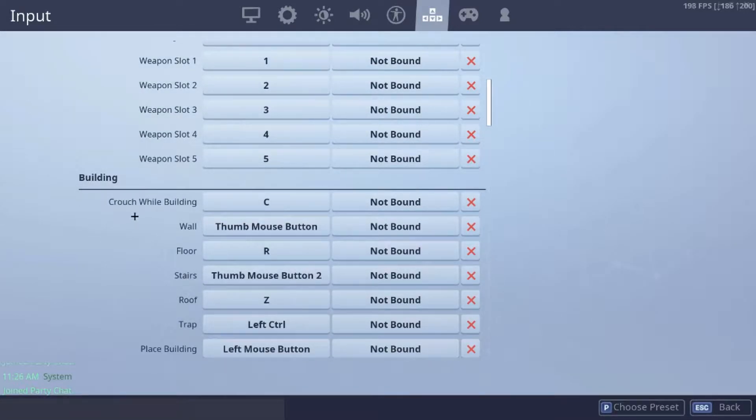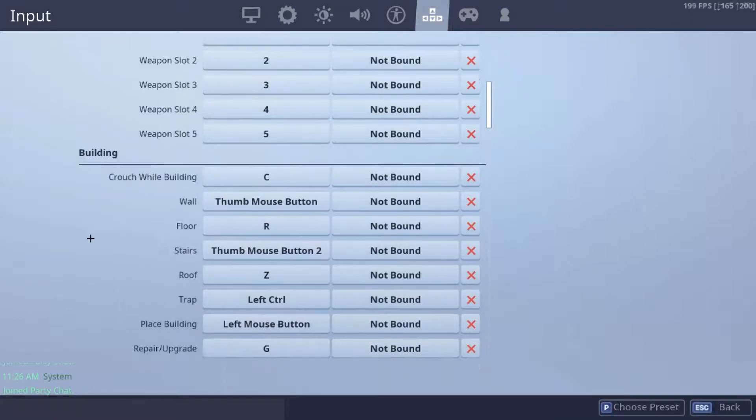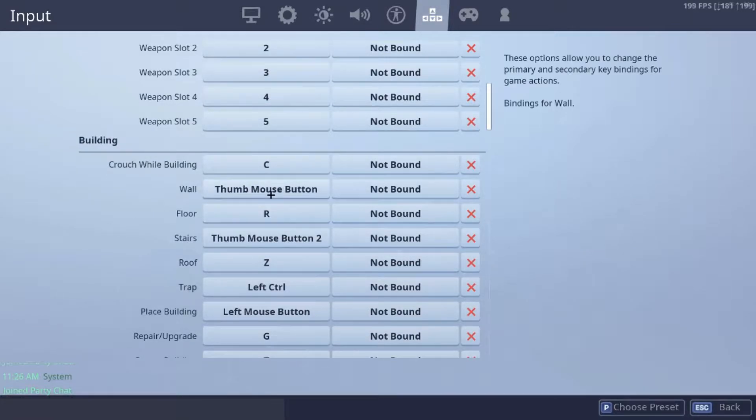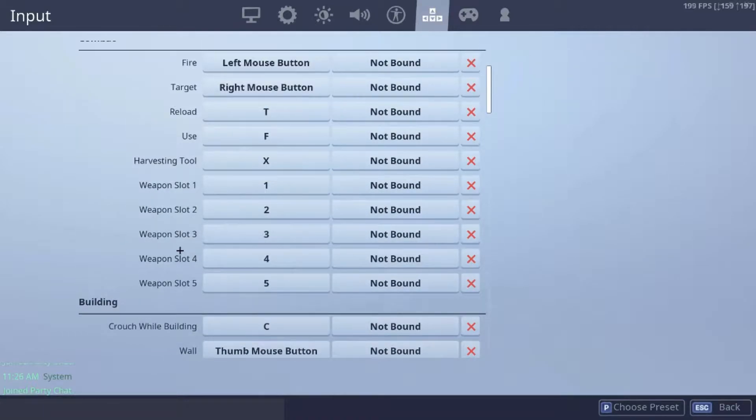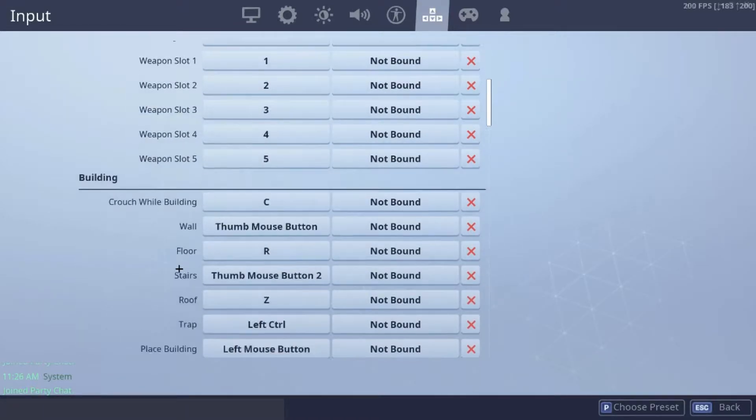For building, crouch while building I just chose C. For wall and stairs, I used my binds on my mouse. For floor, I used R. So I switched floor to R — it should normally be R for reloading, but I switched it so that R is floor, and for reloading I use T.